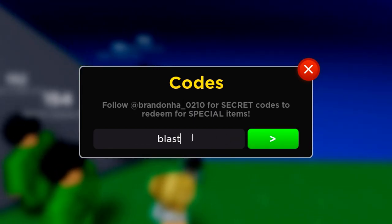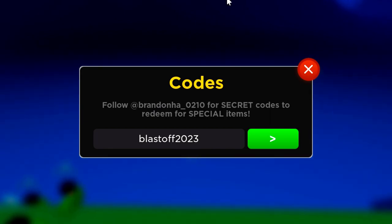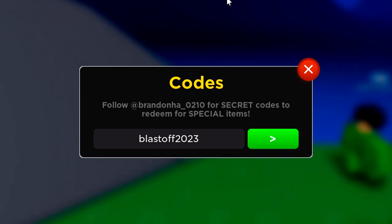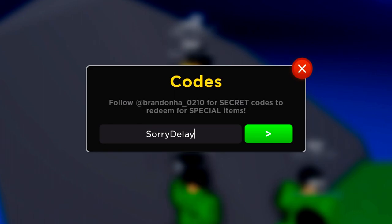There's also the Blastoff2023 code. When putting these codes in, just make sure you're spelling them correctly and the code should work. You don't really need to put capitals in. Now I'm going to speedrun through the rest of the codes: update for a buff patch, summer2023! with an exclamation point at the end, infinity patch, upd37, dungeon recovery, data fixed, 100k players.